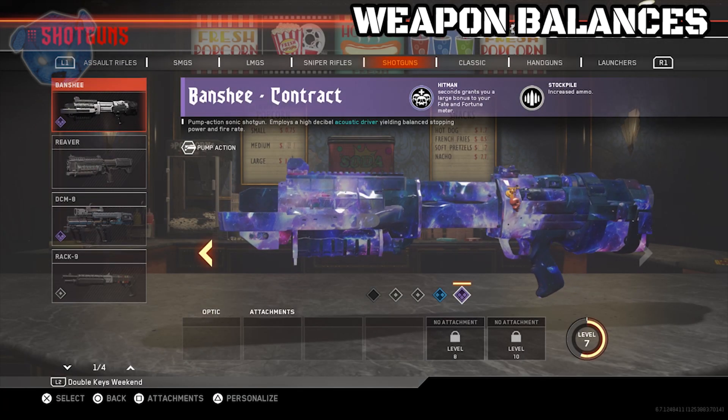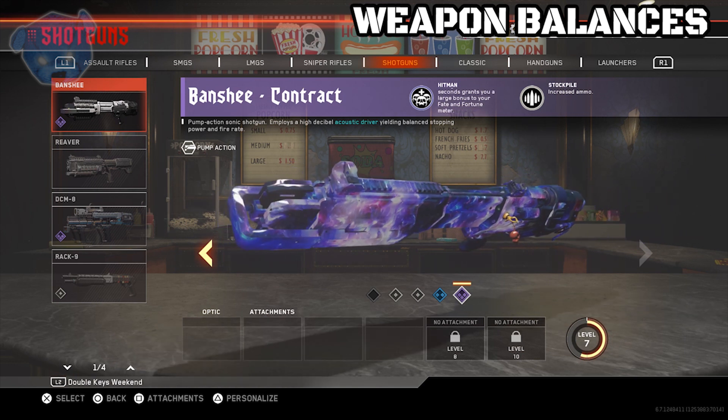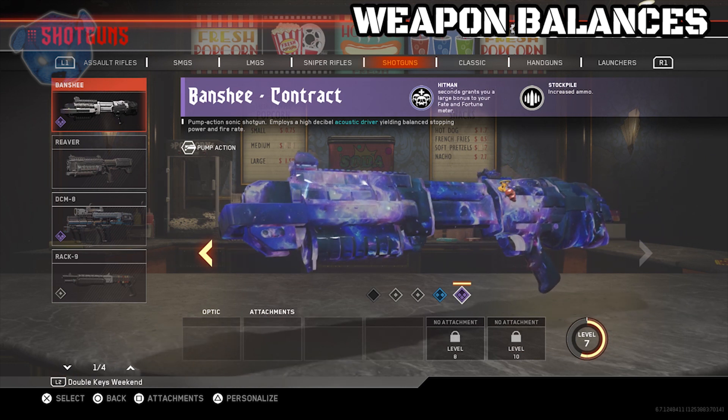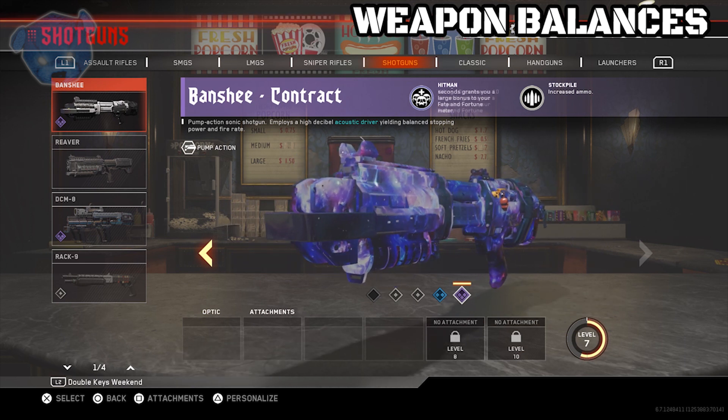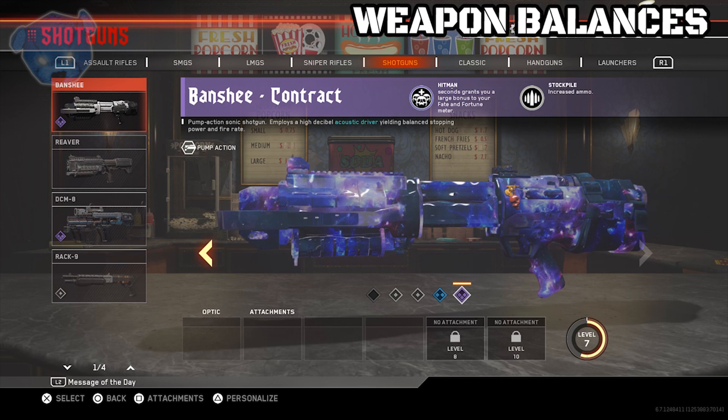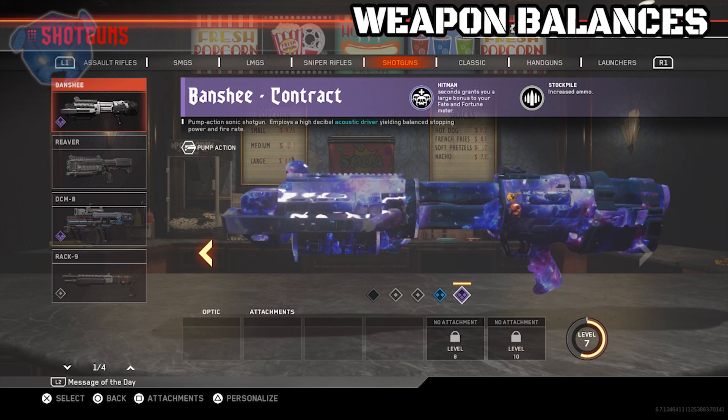The next weapon is the Banshee. If you have the Siren version with the Shockwave perk, there's been an update. Improved damage while sliding, and damage causes hair loss. I can only assume that the hair loss comes from a concussion wave that is shot when you fire the Banshee.